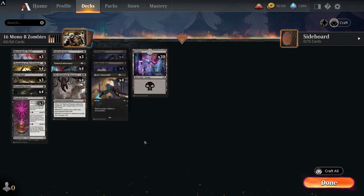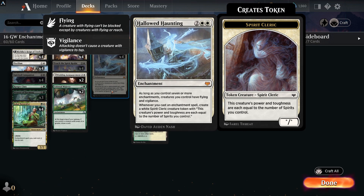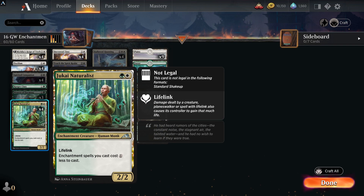Sticking at 16 rare/mythics, this is green-white enchantments — probably one of the best decks around at the moment, and you can build this with 16 rares quite comfortably. You're using your rares and mythics on Hallowed Haunting — four of them. As long as you control seven or more enchantments, creatures you control have flying and vigilance. This is the all-star of the deck.